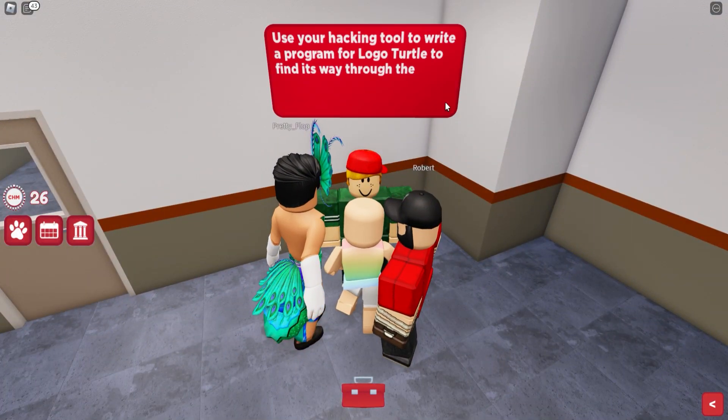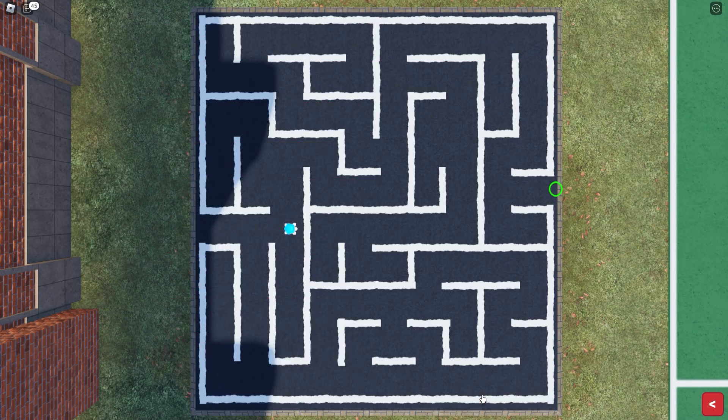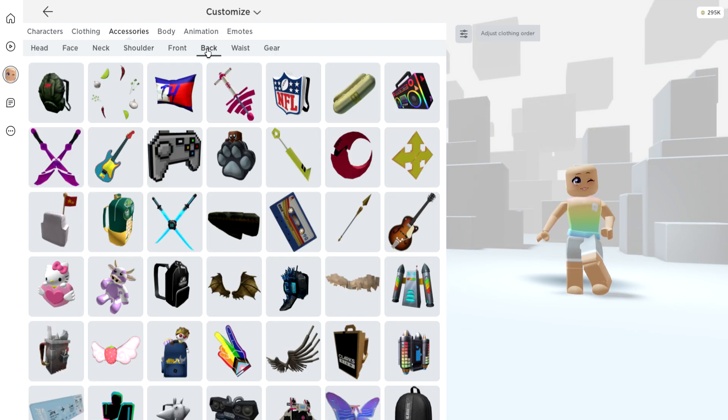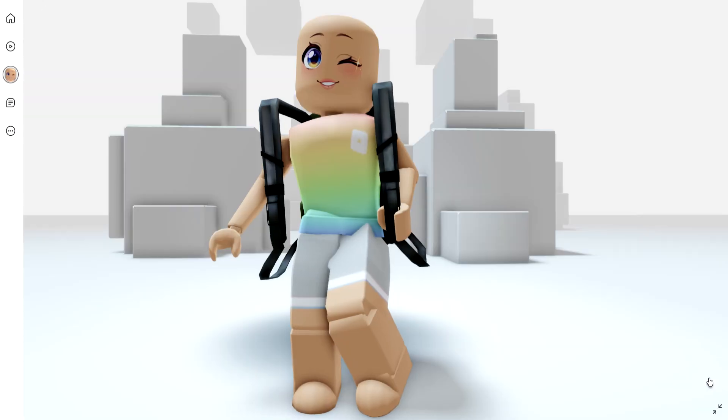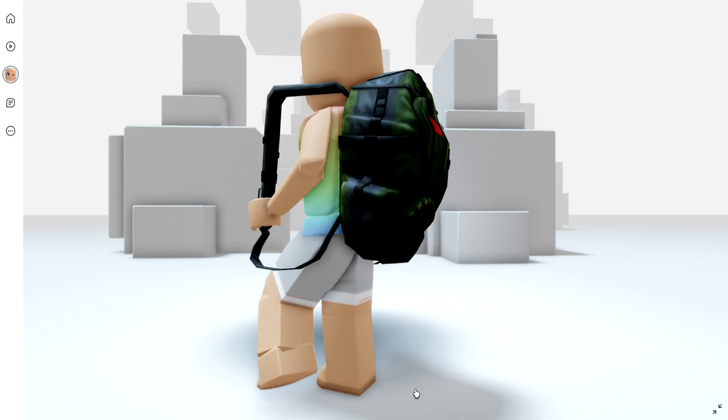Now let's go over and finish the final hacking tool task — this one is the turtle maze. Place your arrows the same way that I have; this will allow your turtle to get to the finish line. Once your turtle gets to the finish line, you're going to get the patch. Here's the camping backpack — it's super chunky and detailed. What do you guys think?